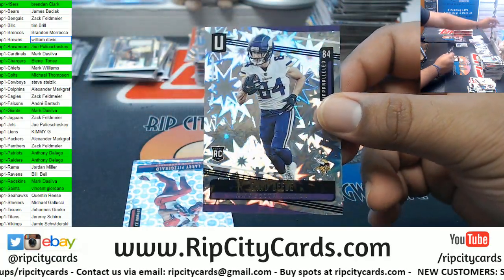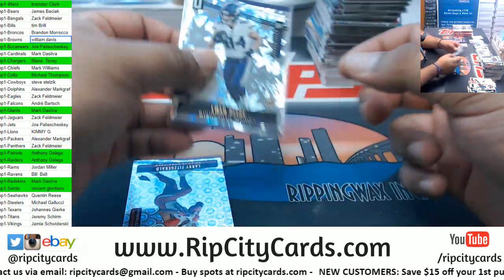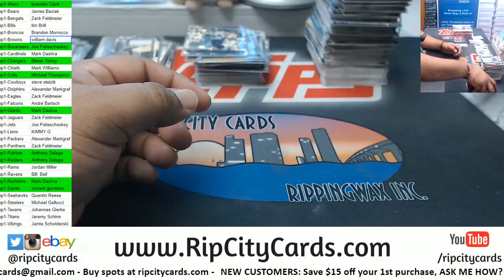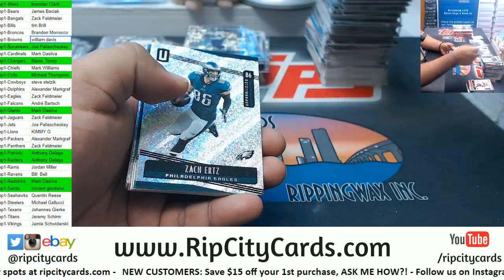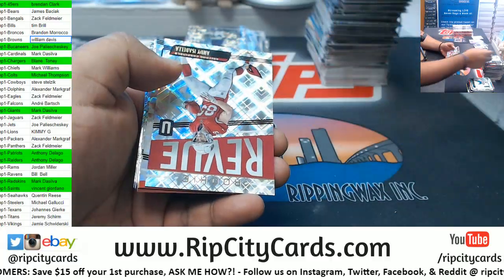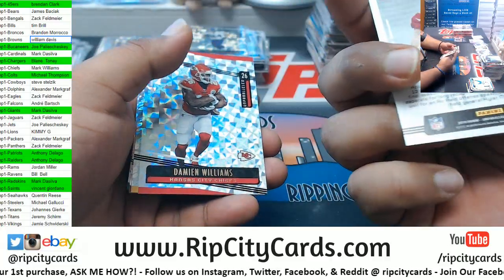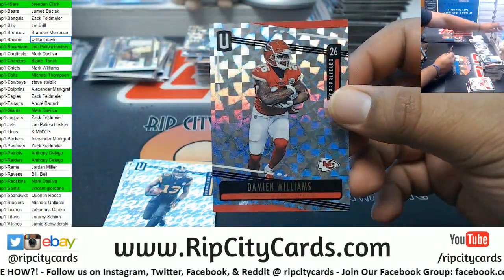Chad Beebe — or however you pronounce that — rookie for the Vikings, to 75. I do plan on making a fantasy football league — we've done fantasy football for like two years in a row. We don't do it for money. Damian Williams, to 25, Chiefs. Strictly for bragging rights.